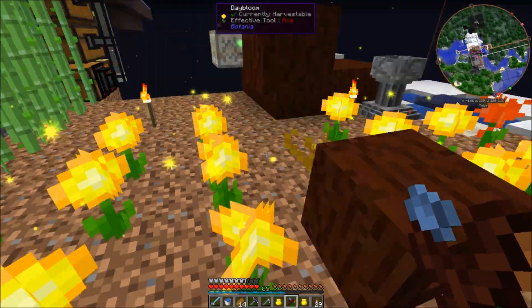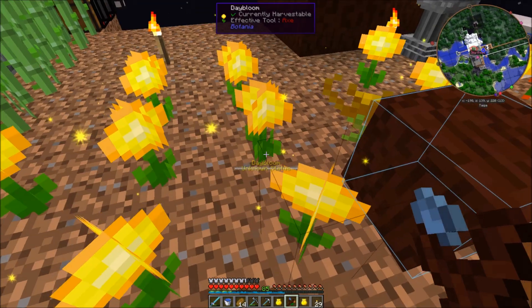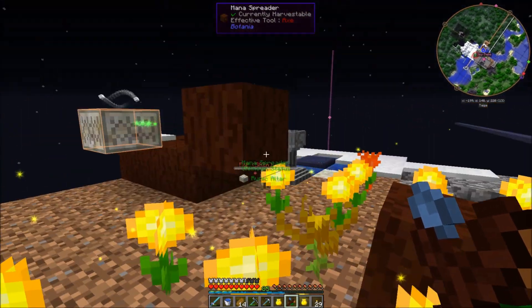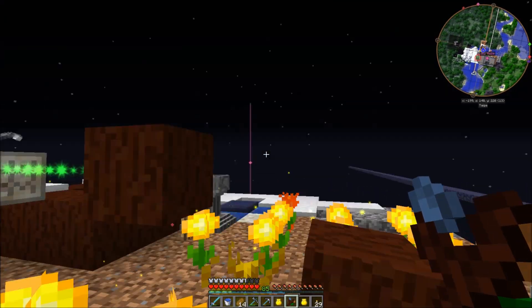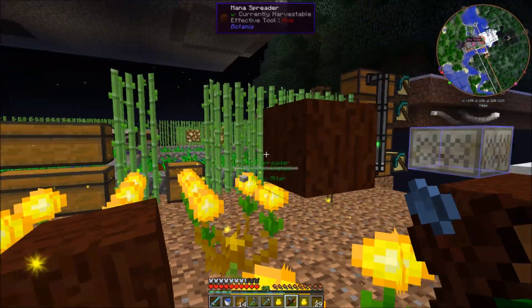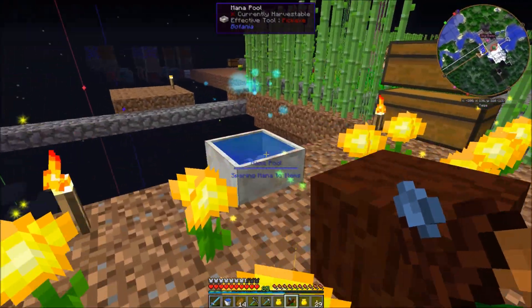You can mouse over the flowers with this wand and it tells you what they're connected to. You can see it's lit up on the right side of the screen. When I mouse over it, it highlights where it's sending its mana — this one's sending it to that spreader, and this one's sending it to that one.